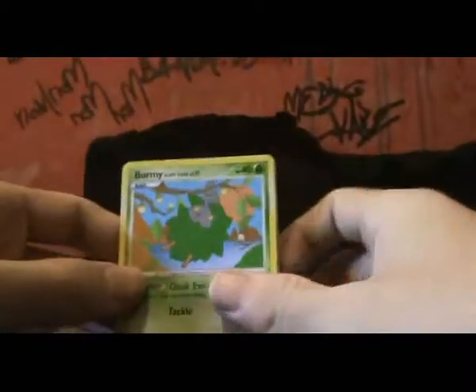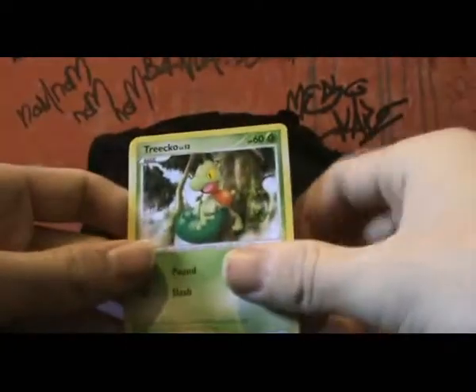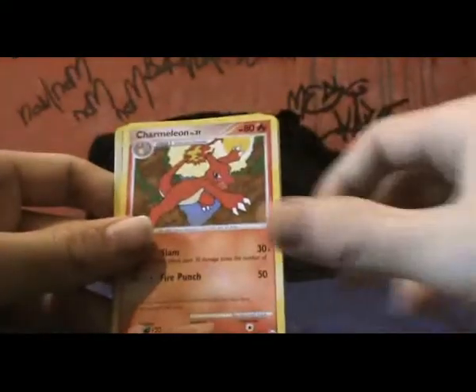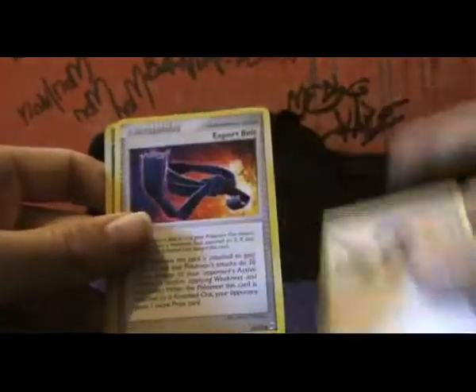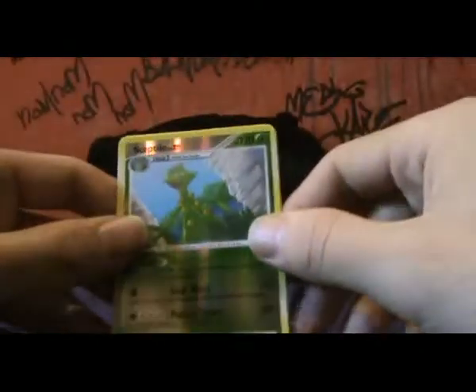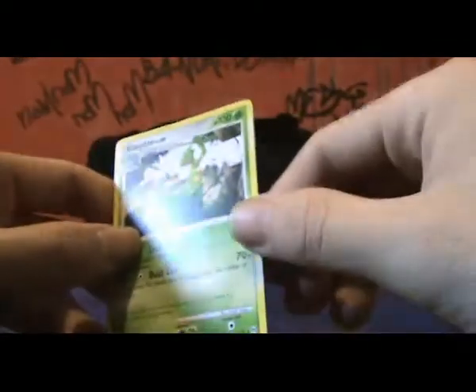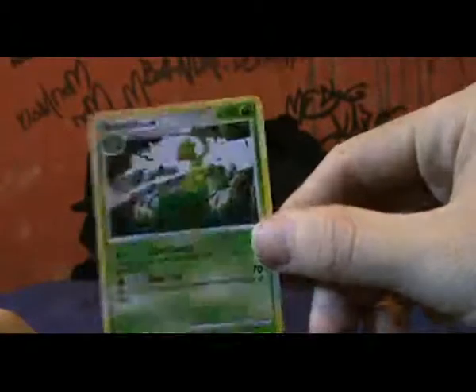Burmy, Kabuto, Helix Fossil — I needed that Helix Fossil — Turtwig, Burmy, Charmeleon, Department Store Girl, Expert Belt, Sceptile Reverse which is a rare. I'm getting quite a few of these rare reverses which is nice. And a Sceptile, rare normal one. Two Sceptiles in a row.